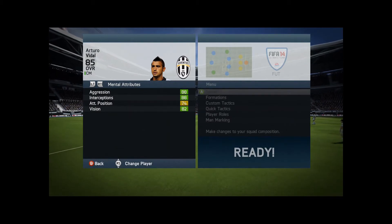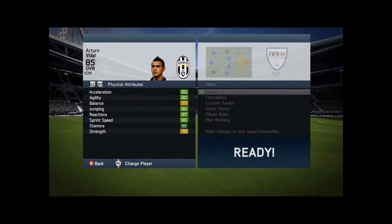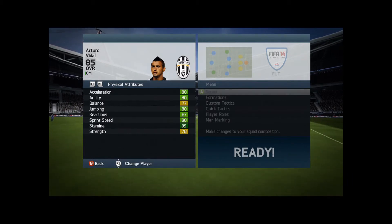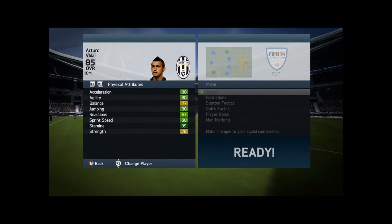Aggression 88, interceptions 88, vision 82, acceleration 80 — so he's quite pacey as well. Agility 80, jumping 80, reactions 87, sprint speed 80, and strength 78 — so he's quite strong.